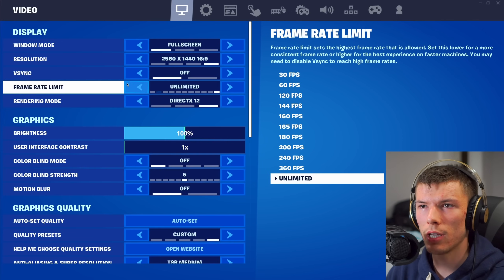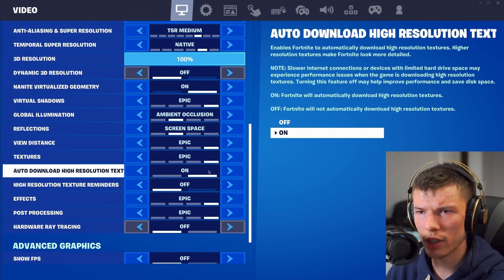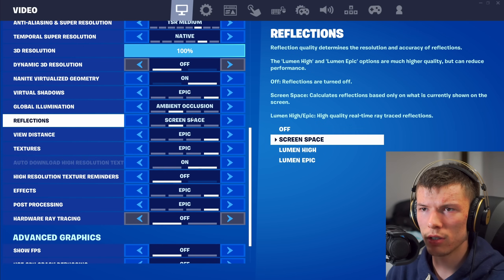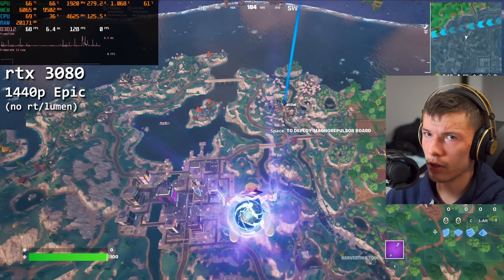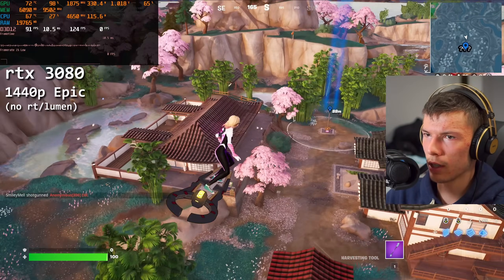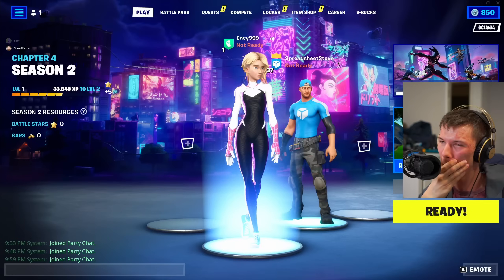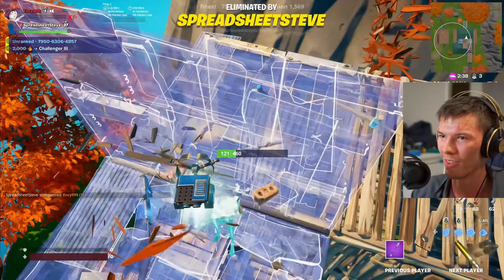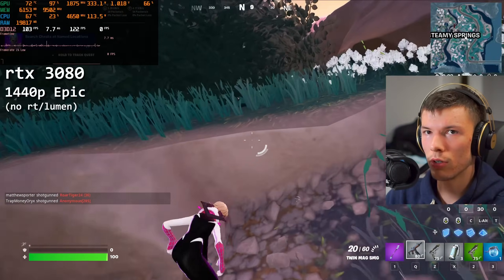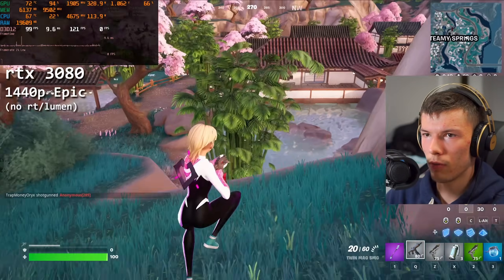Let's check out Fortnite. We're on epic settings, DirectX 12, native resolution, with high resolution textures on. No ray tracing, but Nanite is on. Fortnite is being stuttery as always. Fortnite still looks really good and we're sitting at just 6 gigabytes of VRAM — very runnable even on a 3070.